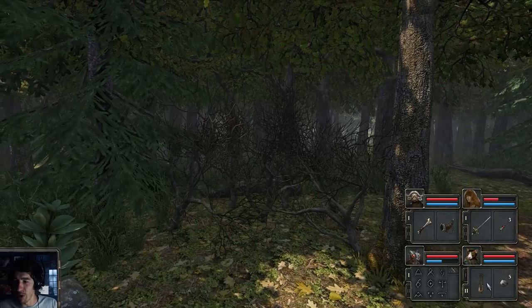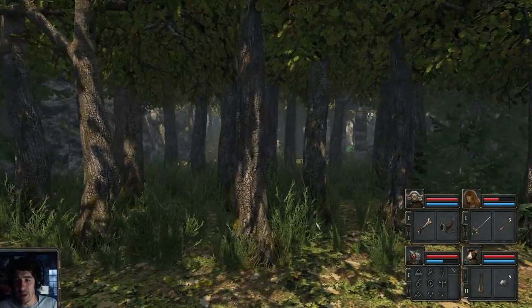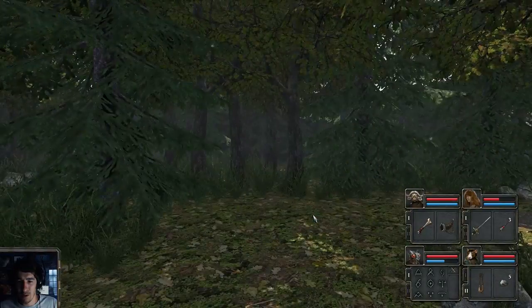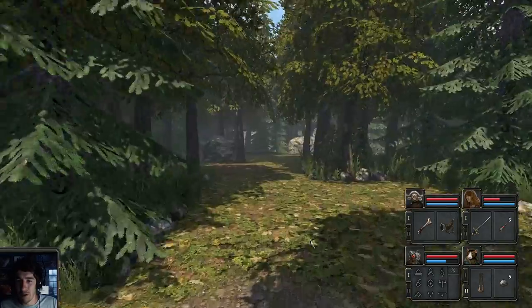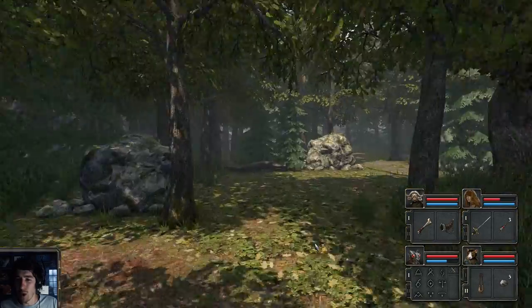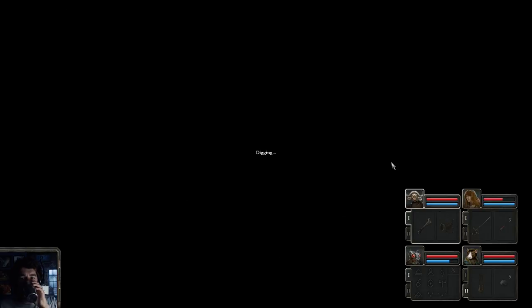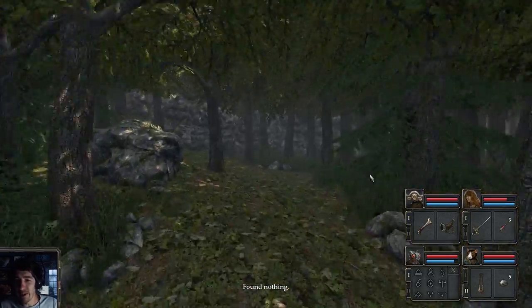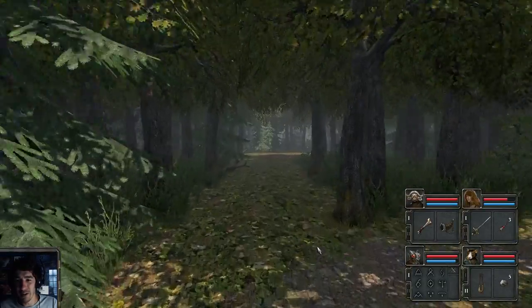Have we looked everywhere? Did we get everything? The fact that I almost missed that armor on the ground there means that I could be missing stuff in the other areas as well. I'm wondering about that gem of power I picked up, if I'm gonna be able to use it somehow. I'm gonna do one quick round about this area. I really should be looking for spots that could potentially have something buried - who even knows, right?